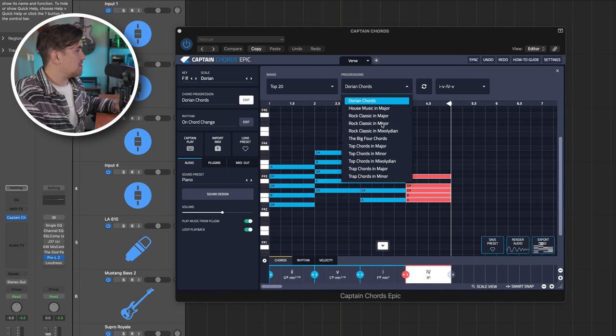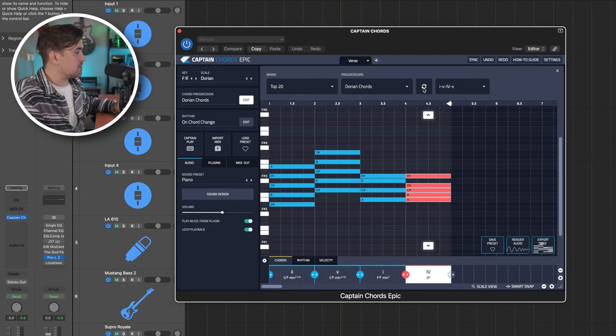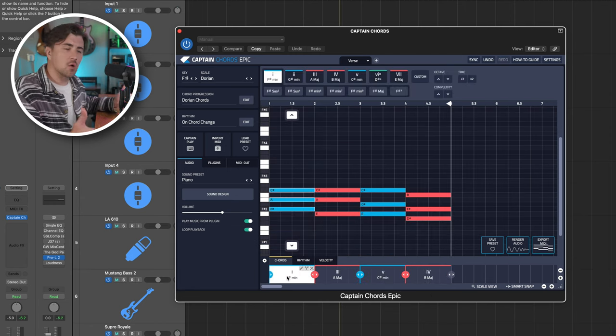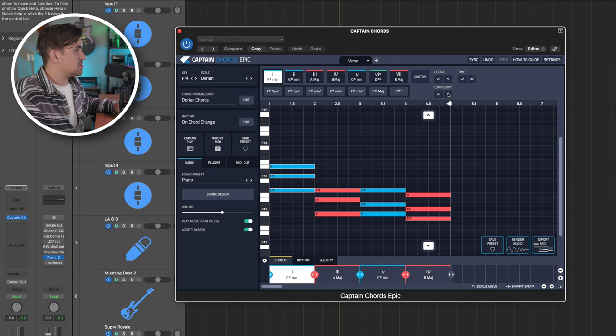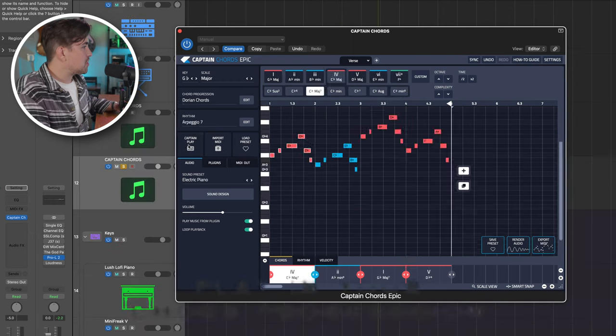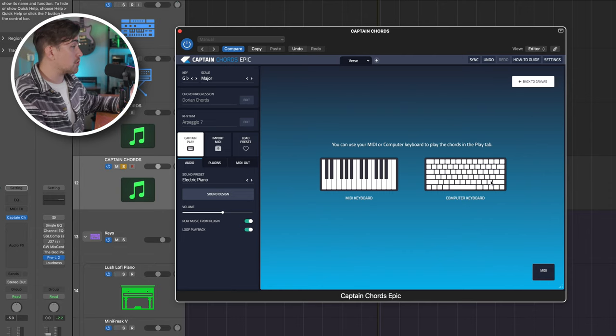You also have the option to go to chord progressions, select a genre, and you'll have all sorts of different chord progressions to choose from within that genre. Let's pick Dorian chords — you'll see all of these different chord progressions to choose from. You can click the cycle icon to cycle through different options. When you find a chord progression you like, you can adjust inversion, change the complexity of each chord, change the octave, and change chord extensions. You can also use the Captain Play feature with your MIDI keyboard or computer keyboard.